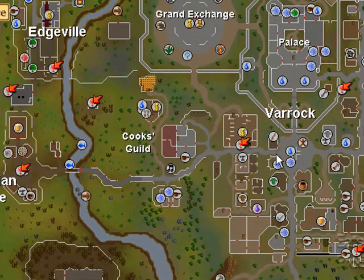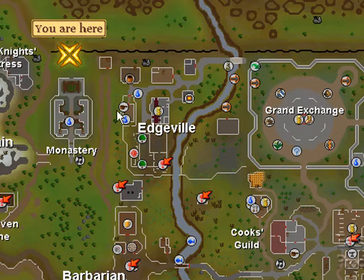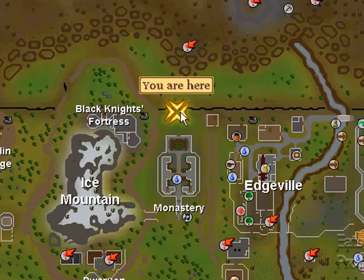Go along through here, through Varak. Run across, go up across Barbarian Village, through here, Edgeville, run around, get to me. Or you can just run straight through here, make it a lot faster, go through the agility shortcut and run over here.